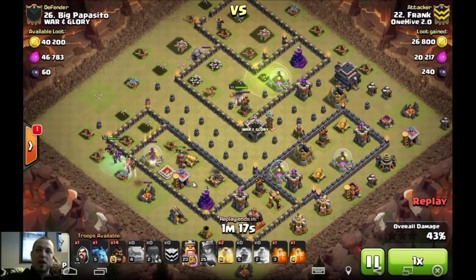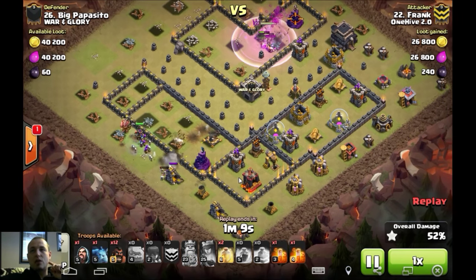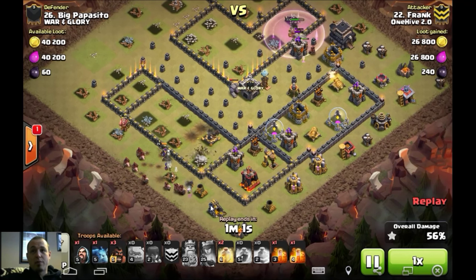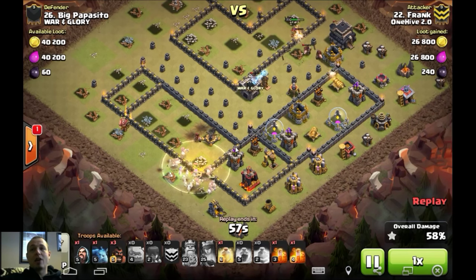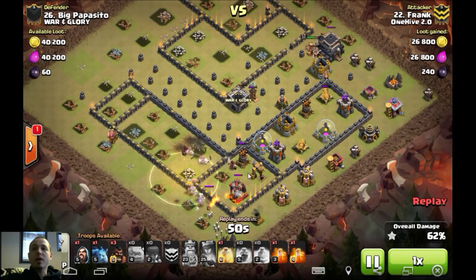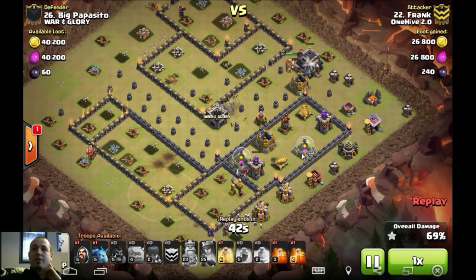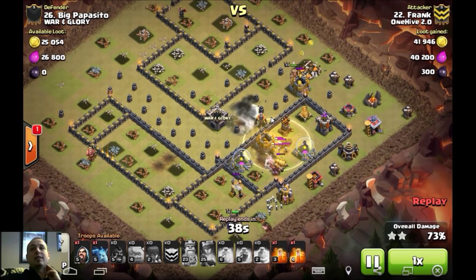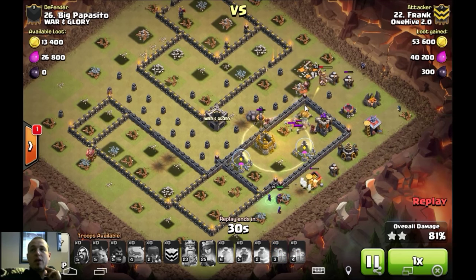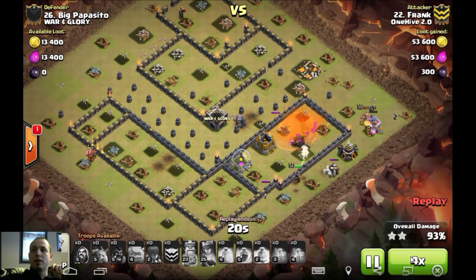He drops three hogs to trigger the double giant bomb with the queen doing cleanup nearby. Frank recognizes that as long as he keeps his queen protected on the outside doing cleanup, he is golden. Using hogs to his advantage, drops a few more in — boom, there they go — just ripping down the rest. Has to take down that expo before the queen dies. The heal goes down overlapping the queen and the hogs — beautiful read there. King comes in from the other side doing cleanup. Three more hogs on this mortar, makes sure nothing gets yanked to the outside. Everything continues to the last compartment of defenses. The golem solos that tesla and takes out the double giant bomb by himself. Wizard in the corner, a few more hogs take care of the expo, poisons go down to take care of the skellies. Nice cleanup, Frank.